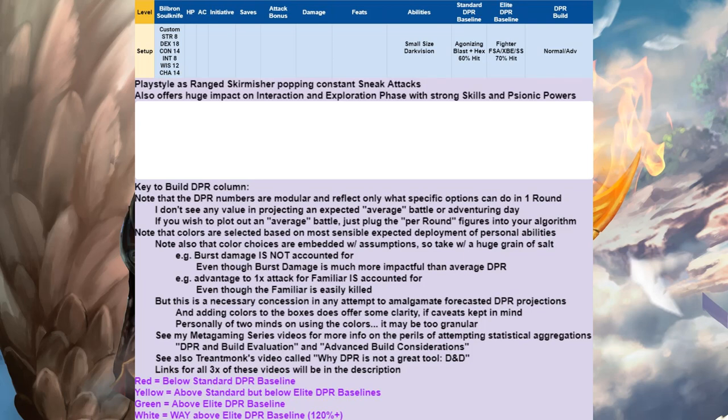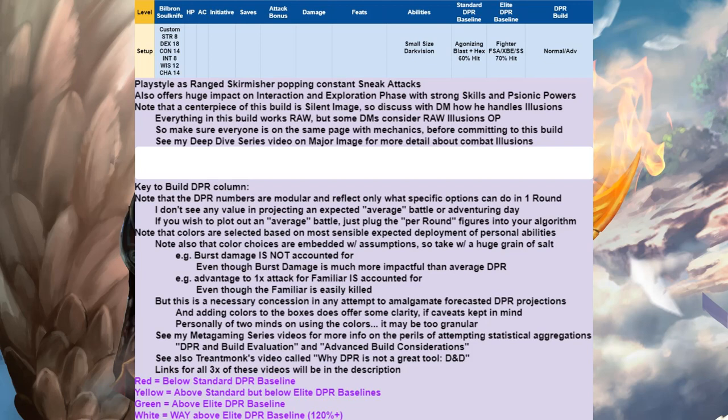The playstyle of this build is as a ranged skirmisher popping constant sneak attacks, and it also offers a huge impact in the interaction and exploration phases with a strong suite of skills and psionic powers. Do note that a centerpiece of this build is Silent Image, so you're going to have to talk to your DM about how he handles illusions. Everything works rules as written, but some DMs write in unnecessary mechanics that make it not as good, so make sure everyone is on the same page before committing to this build.